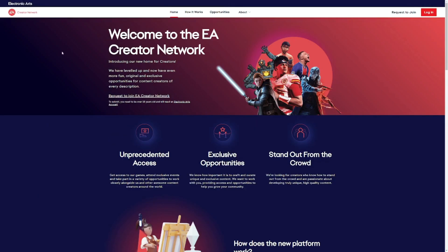To start off with this, you just want to make your way over to the EA website right here and make your way over to the Creator Network — it should pop up with this little page right here. This will also be down in the description below. Before you request to join this EA Creator Network, you also have to have some sort of following on a social media account, like an amount of subscribers.